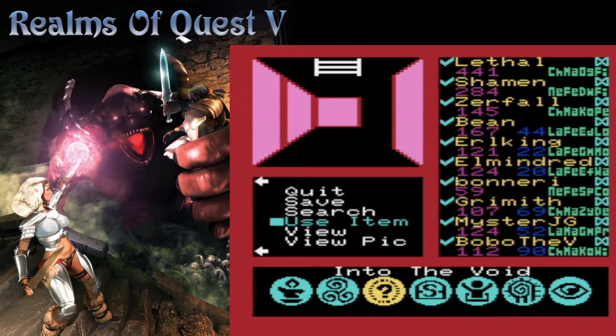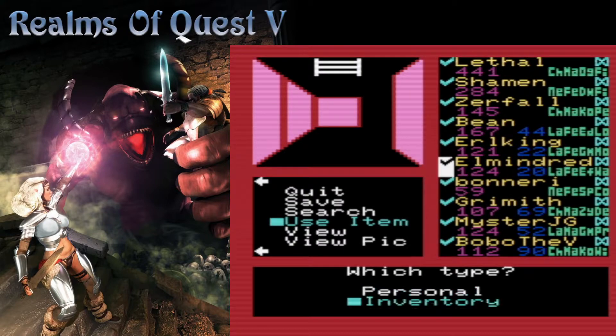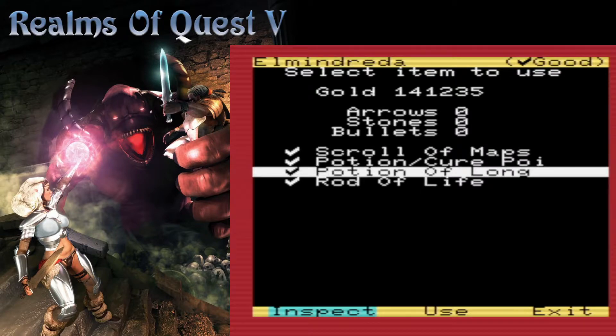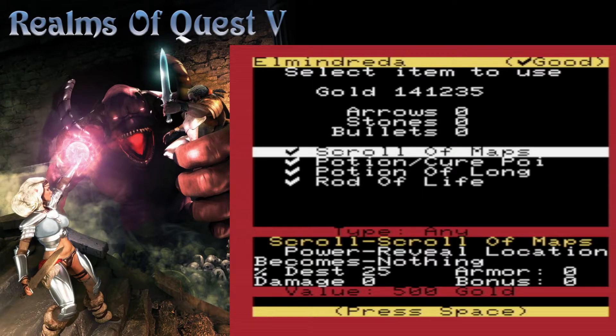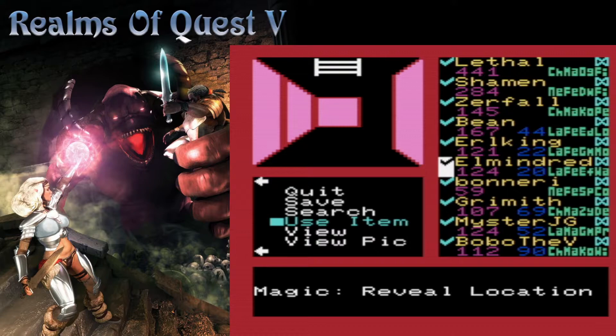We are, however, going to use an item. We're going to make Elmondreda do it. That's fine — from the inventory. We've got ourselves a scroll of maps. I think we have two of them. 25% chance. But it's not worth selling, so.